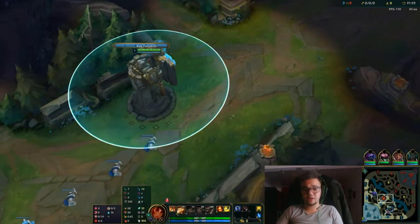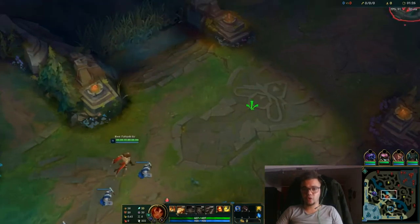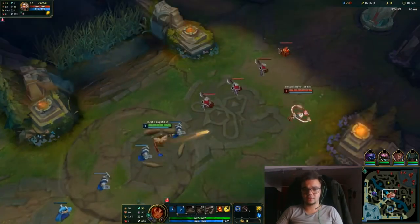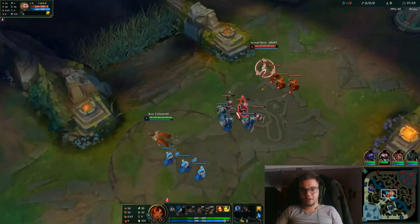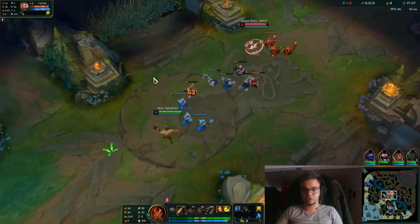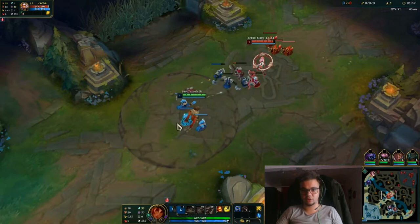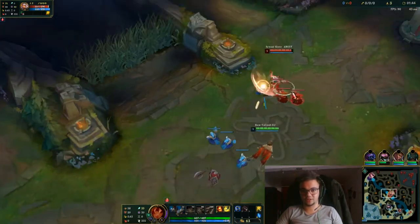Today we're going to play Taliyah on mid lane with Ignite. We're going to be against a Qiyana, so we may be interested in Tabis and in some poke early on. We gotta be careful after level 6 because her burst is huge, so we treat her like an assassin — like we're playing against Katarina or something.